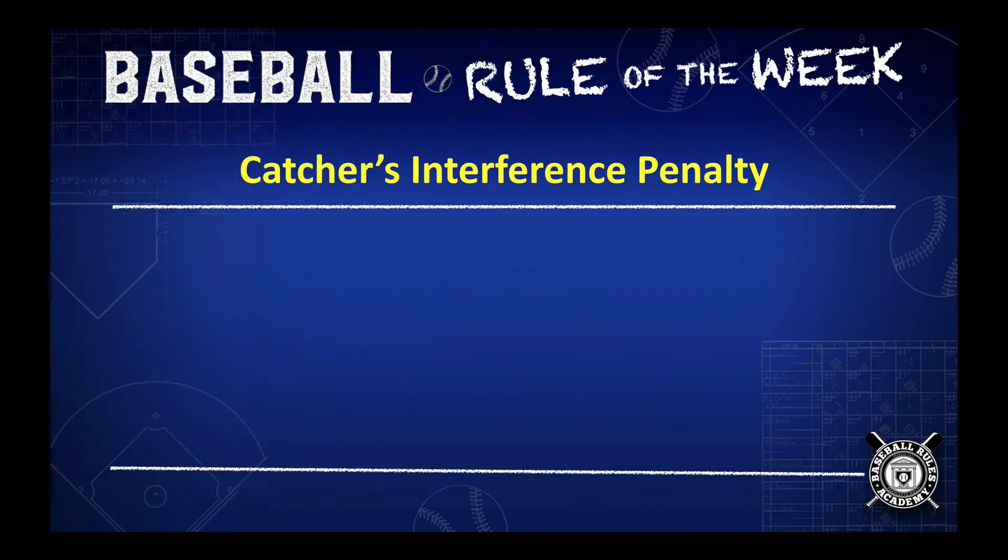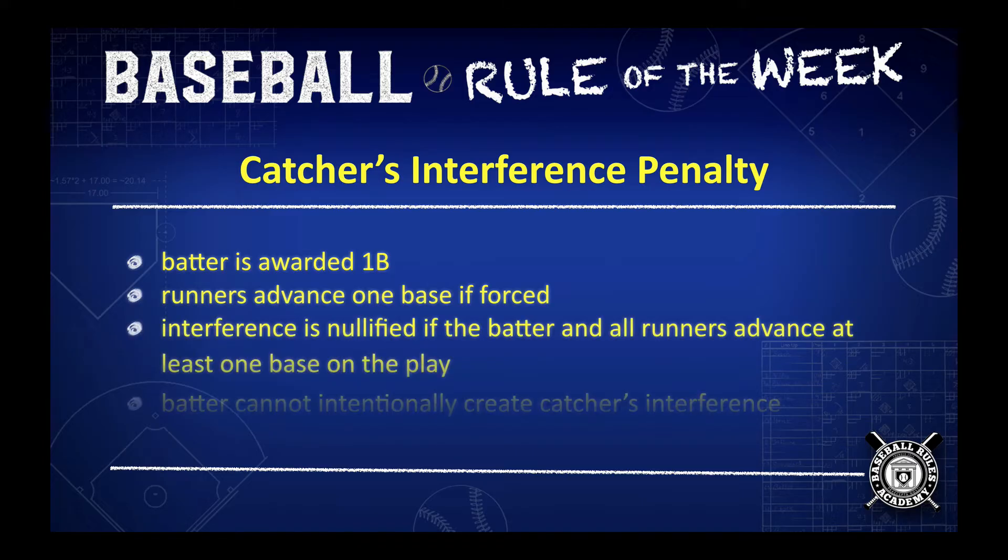What is the penalty on catcher's interference? The batter is awarded first base, the runners advance one base but only if forced, and the interference is nullified if the batter and all the runners advance at least one base on the play. For instance, if the batter hits a home run, there will be no catcher's interference called. And the batter cannot intentionally create catcher's interference.